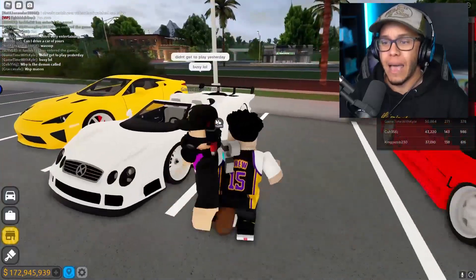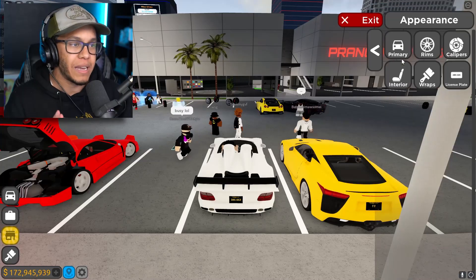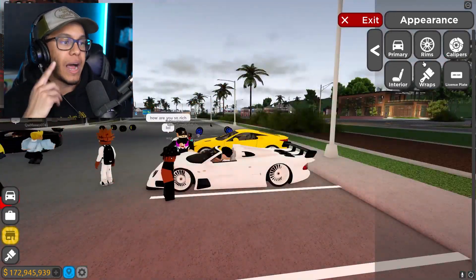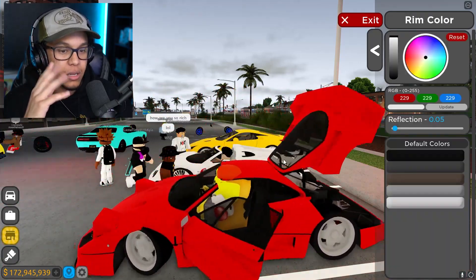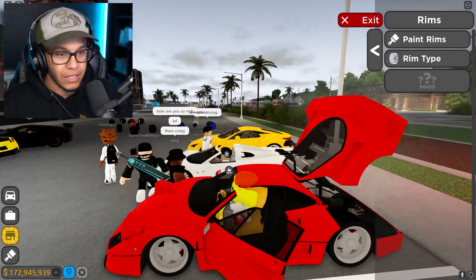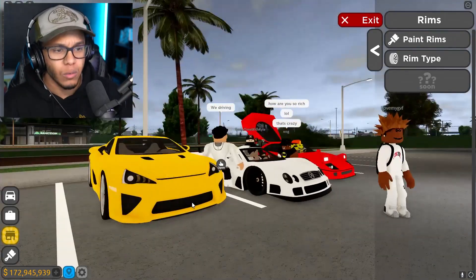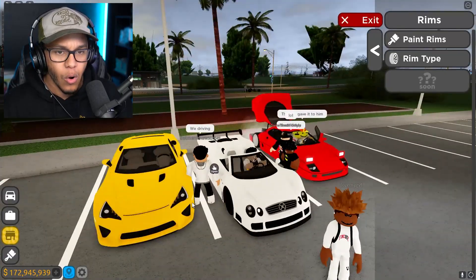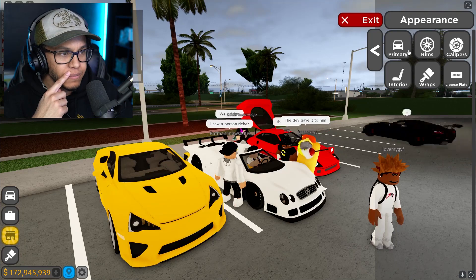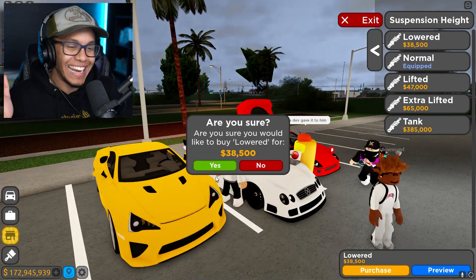First thing we're gonna do is upgrade this thing first and foremost. I'm gonna paint those wheels — oh, I forgot the F40 got reworked! Okay, black wheels — bro, that's crazy. Alright, we got that right there, and then we need to stance this thing because it ain't a Kyle car if it ain't stanced.